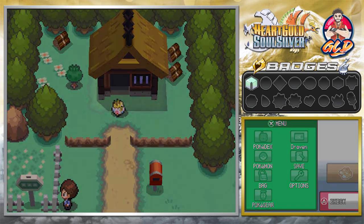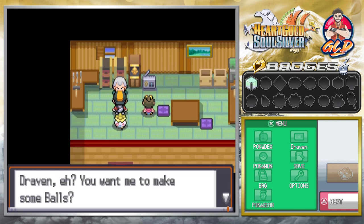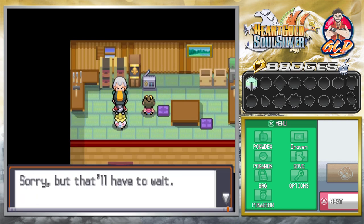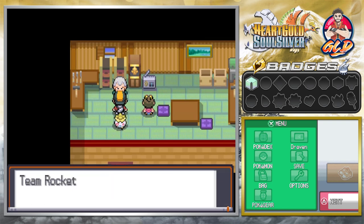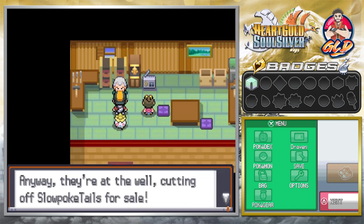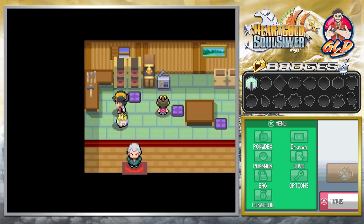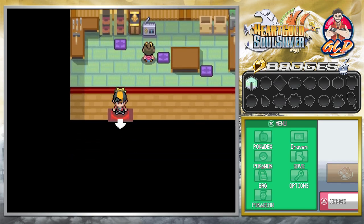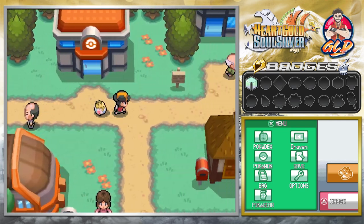Kurt says: 'Draven, you want me to make you some balls? But I don't have time — do you know Team Rocket? Team Rocket's an evil gang that uses Pokemon for their dirty work. They were supposed to have been disbanded about three years ago. Anyway, they're at the well cutting off Slowpoke Tails for sale, so I'm going to give them a lesson in pain. Hang on Slowpoke — old Kurt is on his way.' He's a man on a mission.